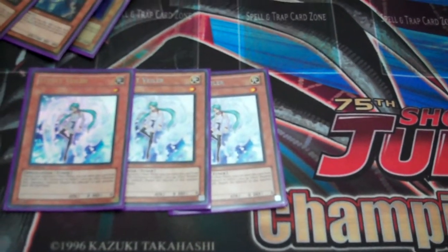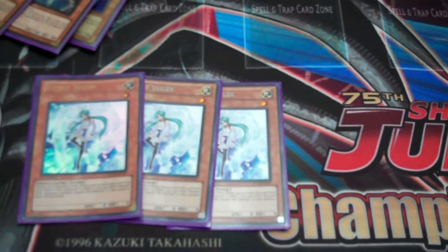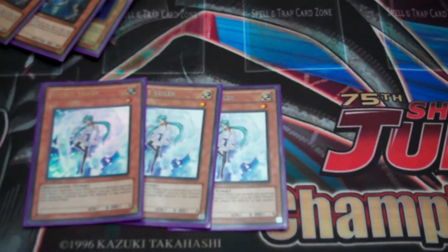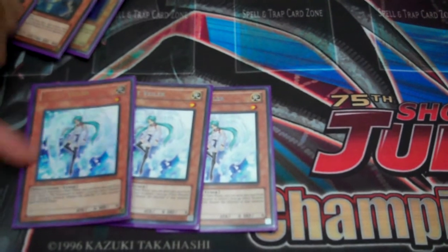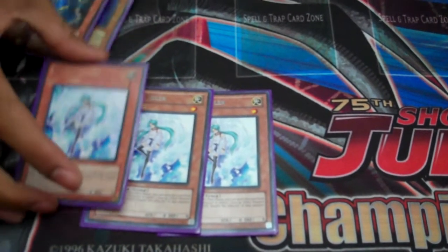Effect Veiler — I run three. They're a bit rare but they're awesome. The reason why I run these is because they can negate effects, stop their big plays, and I use them three ways: I can either Creature Swap them, Synchro, or I can stop their monster effect, which is really good.